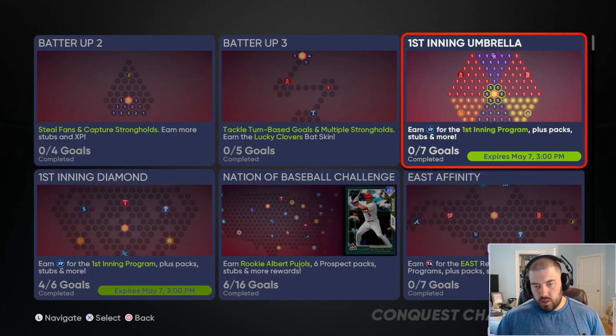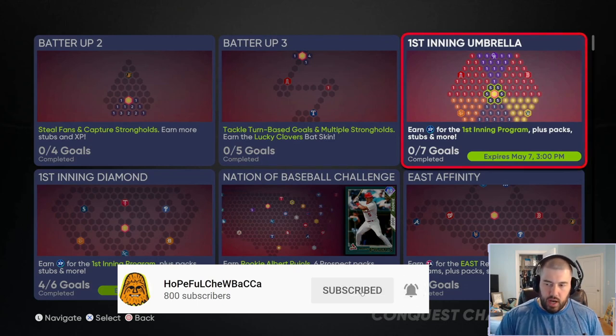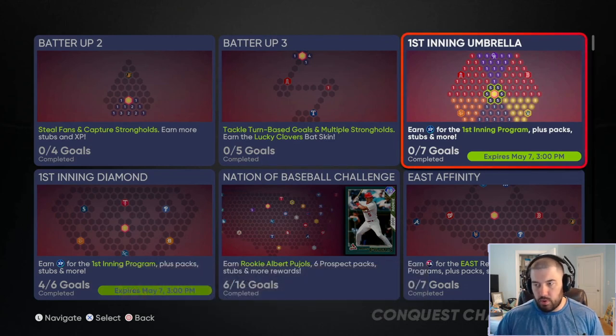Ladies and gentlemen, boys and girls, children of all ages, this is Hopeful Chewbacca back at the Church of Chewbacca and today we're going to do the First Inning Umbrella Tutorial. I'm going to tell you guys how to approach this, the best way to go about it, to get it done the first try. I'm going to do a complete playthrough this time since there were some people that wanted to see more out of the USA Conquest map. I'll make sure to do all of the Conquests that come out for all of the Inning programs so you guys can complete it the first time.